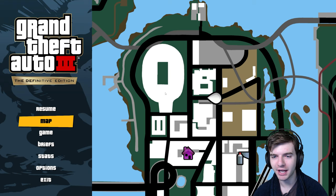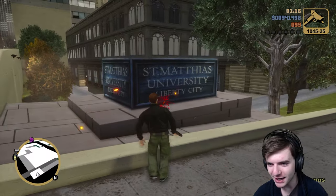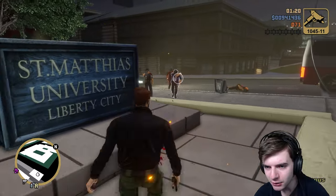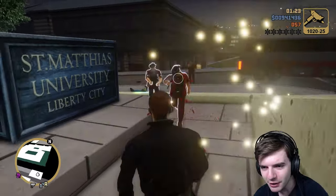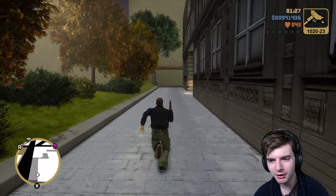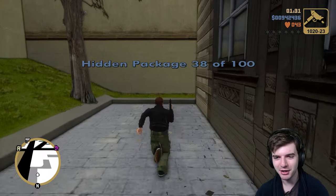So our next one is gonna be over here down the street. And right here near this big old blue sign — St. Matthias University. Who's shooting at me? I don't even know who these guys are. Why aren't you attacking me? I'm just here to get the collectibles. Run! Okay, it's down here. All right, I'm getting shot at by hoodlums. Number 38. Let's try and get away — go to the hospital, get some health.